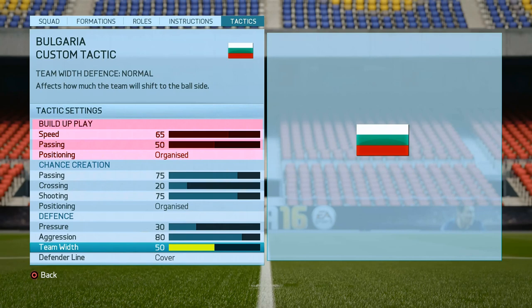Let's talk about the best custom tactic for that formation. On speed we will put 65 — believe me, you don't need higher numbers here because you have many attackers and this is completely enough for your attacks. Of course, 50 on passing for a mixed style of passes, and the possession is organized. Otherwise if you choose the free form option, your defenders will not stand on their positions and they will make really stupid runs.